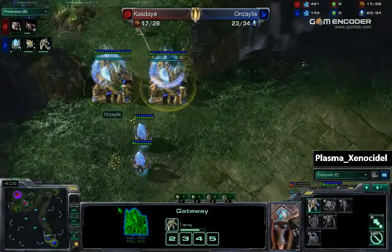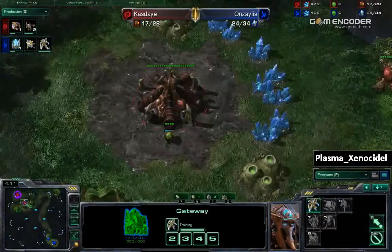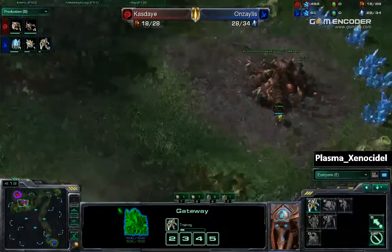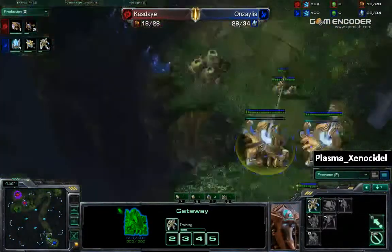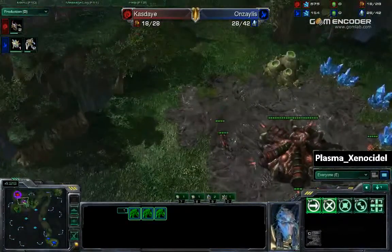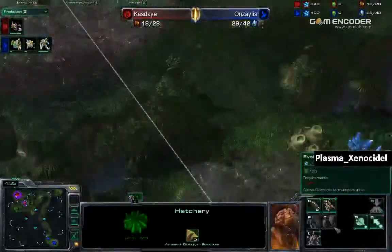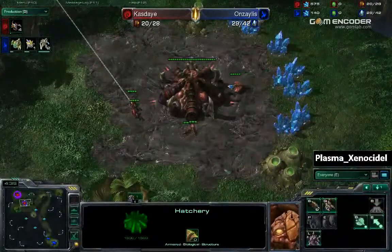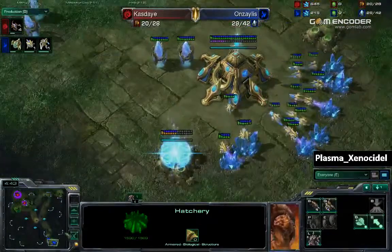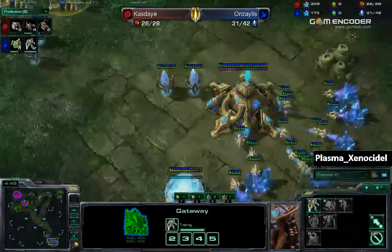As a Protoss, this would probably mean an early zealot push. But with a map this huge — Tal'Darim Altar — it's going to take forever to get across. By the time Anzalus makes the walk all the way there, Kaste will be ready, because he can just make zerglings whenever he wants. And that's what he's doing right now. A simulator is just going to be starting up for Anzalus — so this is going to be a pretty zealot-heavy army.